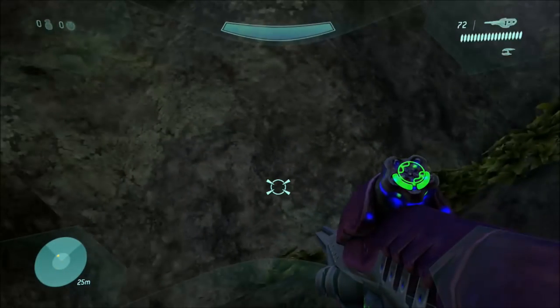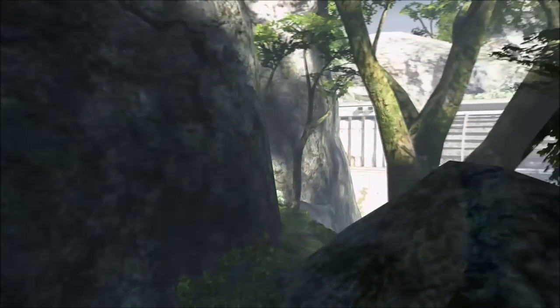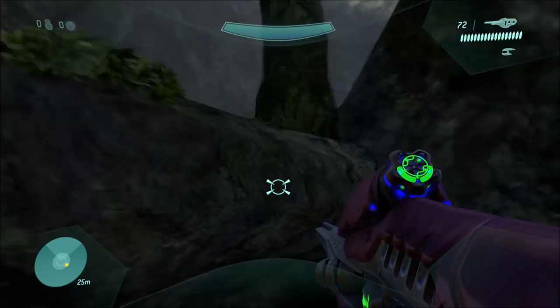Once you're all ready to load the cutscene and done messing around, just jump up on this ledge. This ledge is basically where the cutscene is supposed to be. Here we go, loading the cutscene.